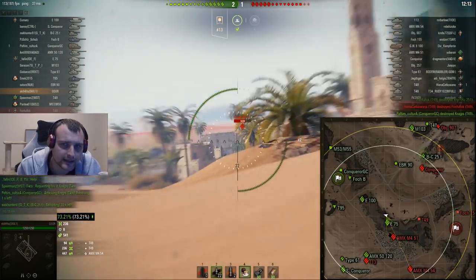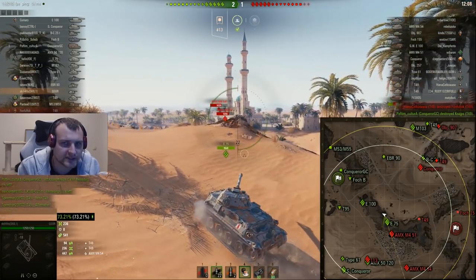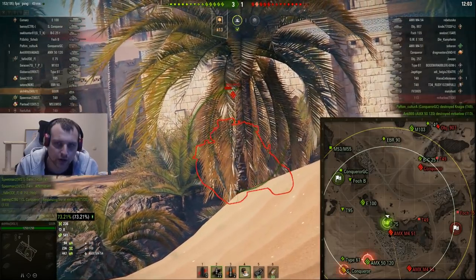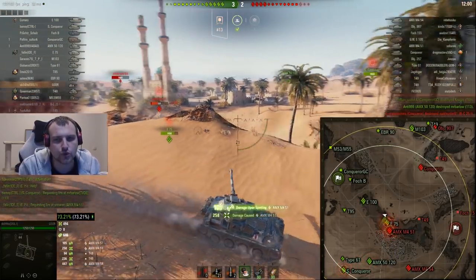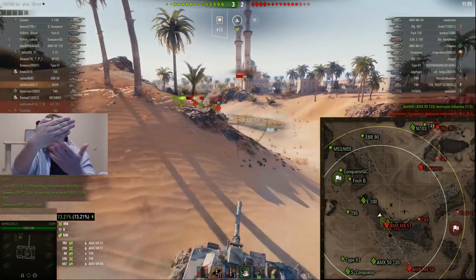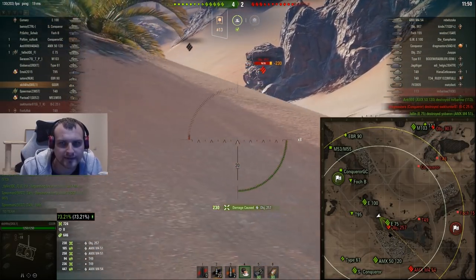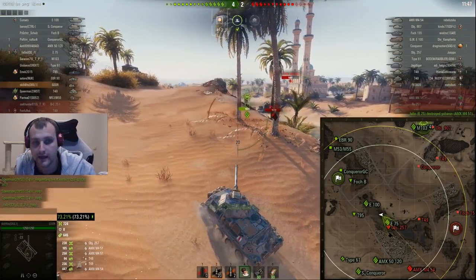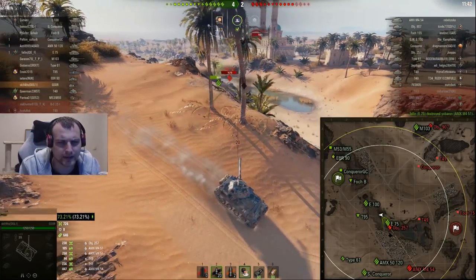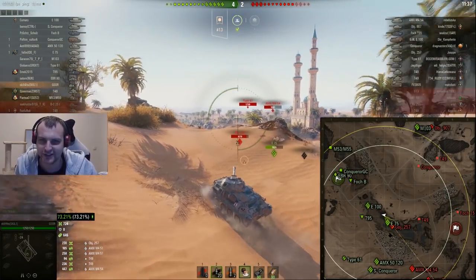Right there you can see the tier 9 AMX. The tier 9 tank he has is way better than the tier 10, just saying. He is thinking about dropping down — and since he dropped down, he made his roof a flat angle for me instead of having an angled surface, so we managed to penetrate him quite easily. The 257 decided to go in front and we are punishing him very well. By the way, the potential damage this tank has with 25 ammunition is not huge, so keep that in mind — it's just no bueno.